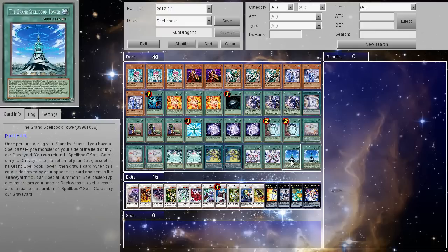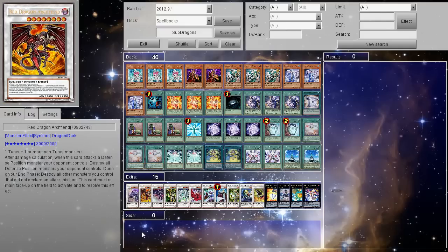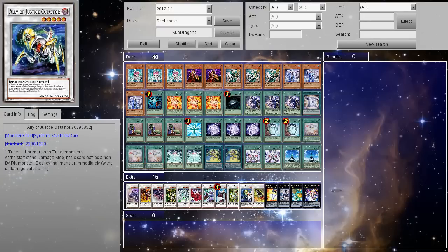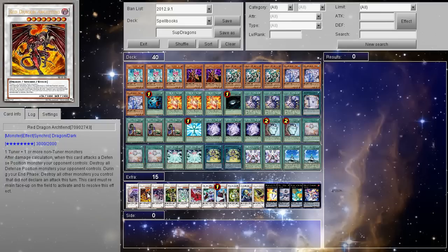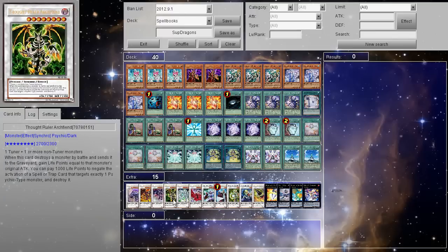As far as the extra deck, which I actually saved in the wrong section last time — I saved it in the side deck, so you don't actually get to see it in the video. It's not like you really need the extra deck anyways, other than Big Eye, but I will mouse over them really quick just in case you were curious what was there. Random Red Dragon Archfiend is there because if I Reborn a Tuner, that's why the Synchros are here.